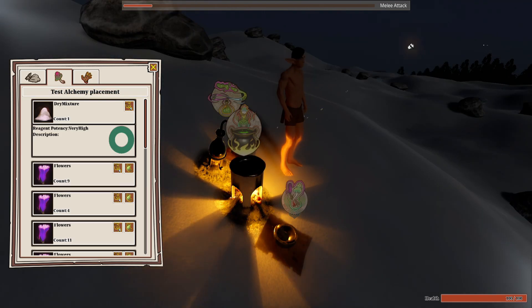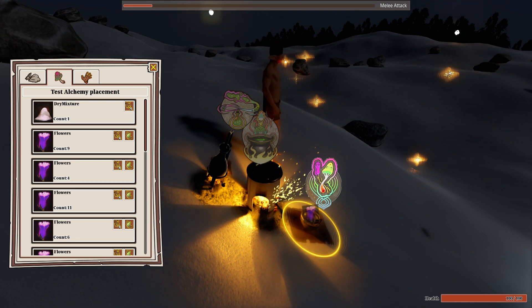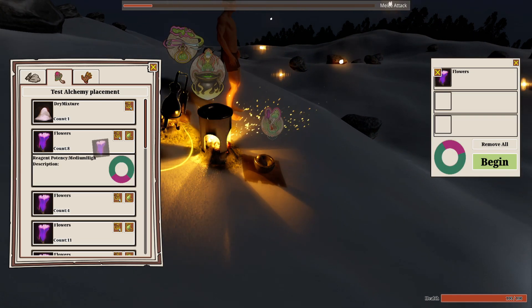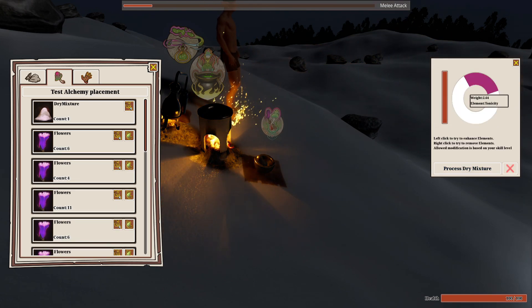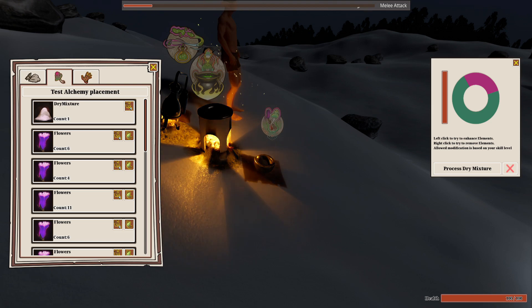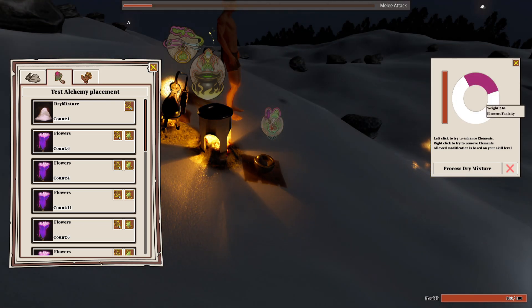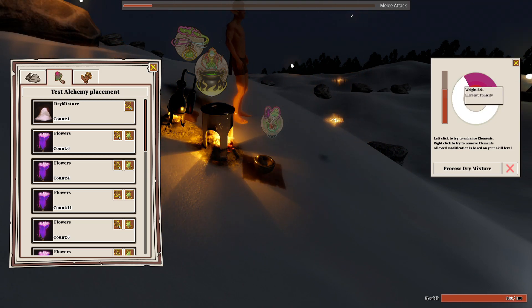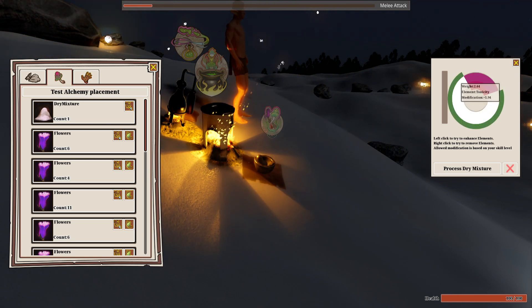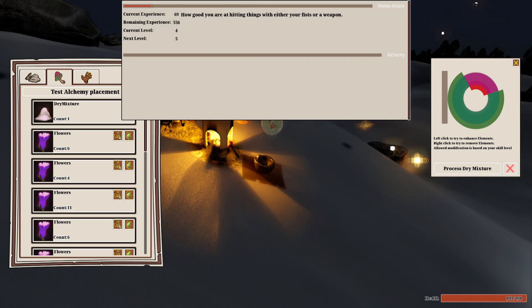The mortar and pestle is where you start. You first deposit raw ingredients into it — various mushrooms and flowers. Once those are in there you can begin the processing. Much like in real life, as you're going you pick out things like twigs, sticks, rocks, and things you don't want. This is reflected in gameplay where you're able to increase or decrease a given element's potency in the mixture, based on the quality of your mortar and pestle and your alchemy skill level.